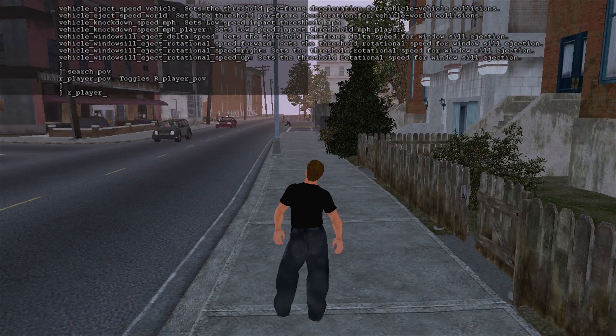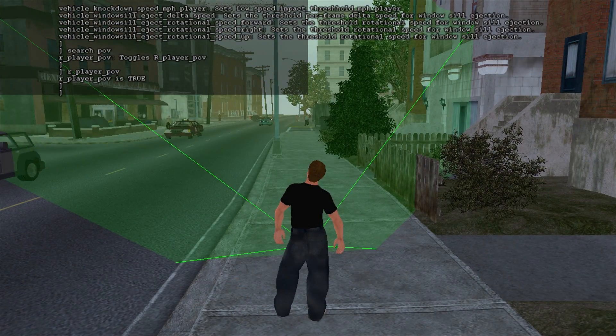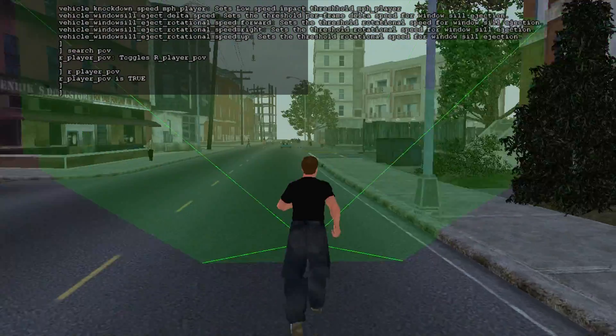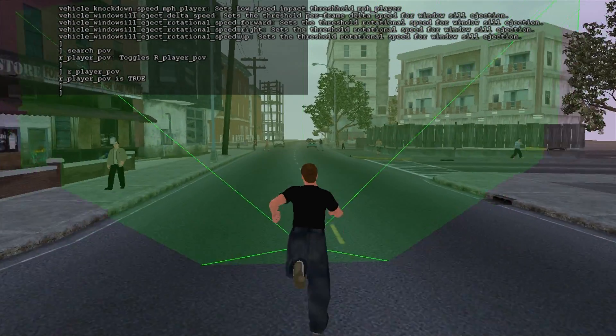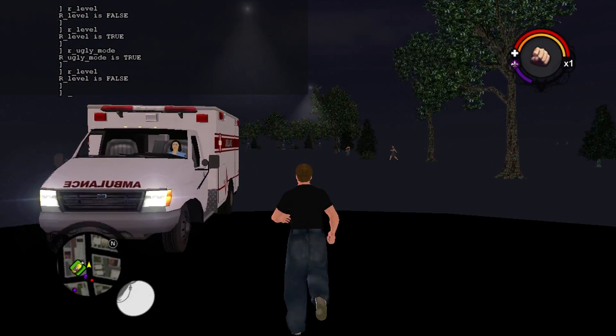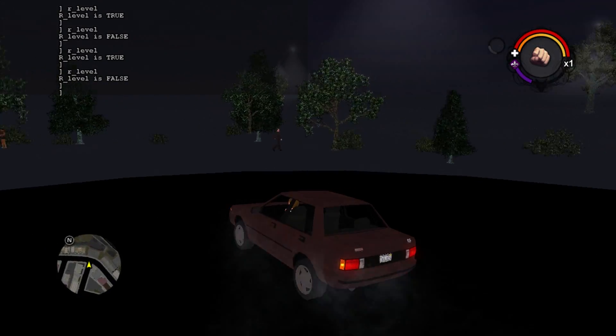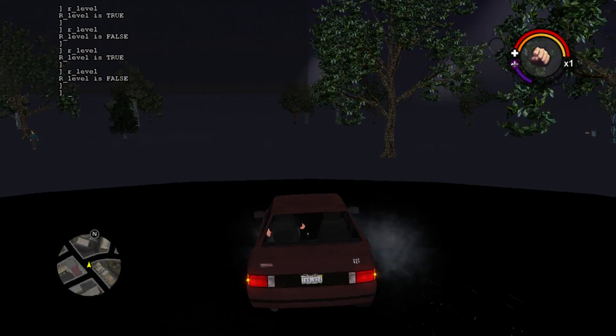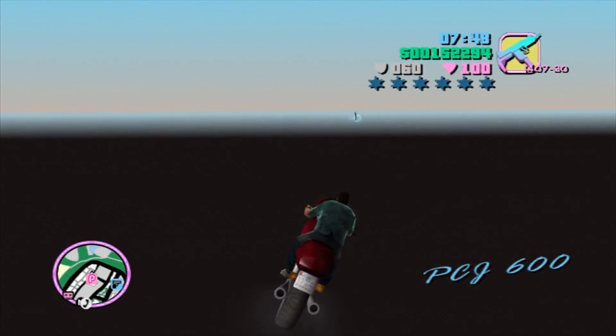Another interesting command is Player POV. When entered, objects and textures only stream where the player is facing. Anything outside this green zone will appear invisible until your player faces it. A similar command called R Level turns off all the world's textures. You'll still be able to traverse the map, but you won't be able to see anything beyond NPCs, vehicles, and some static geometry. It reminds me of the Ghost World glitch from the GTA series.